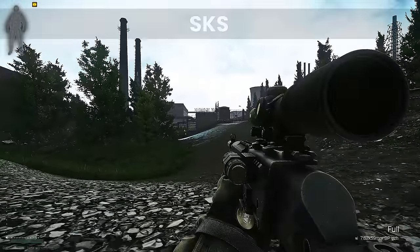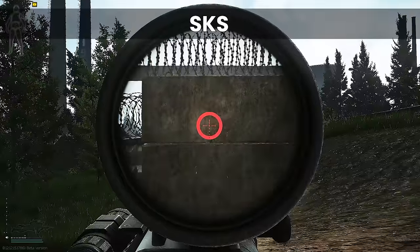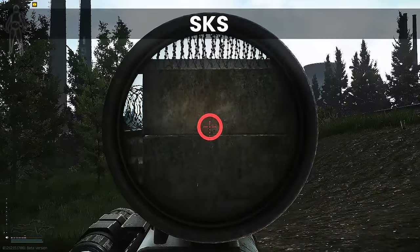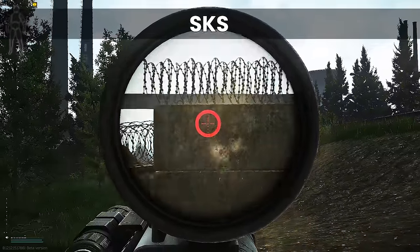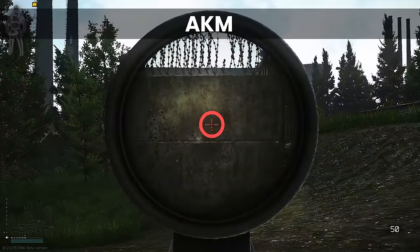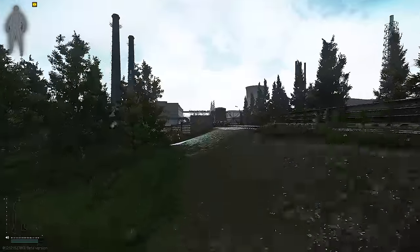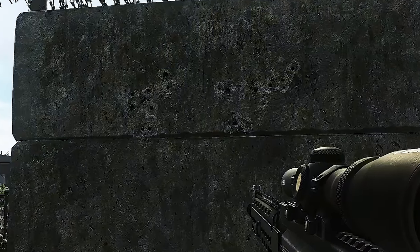When being used as a DMR, the SKS's dramatic improvement in horizontal recoil can be a benefit — if you're tracking a target over distance, the bounciness of the AKM to the left and right is one more thing you're having to compensate for. The SKS on the other hand fires pretty much straight up, so the main thing to worry about is the vertical, although we pay for that with the lack of a full auto mode.